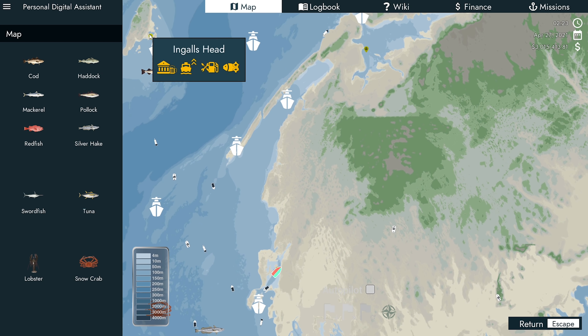80,000 kilos, better engine, and a better radar. Autopilot we definitely want. Fishing quota we don't care about. Fish sonar we definitely want. Good gutting - definitely need two of those. Don't care about searchlight. I don't really care about thrusters as much, but we'll get it just in case.